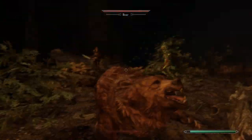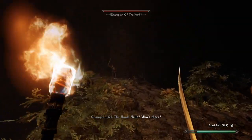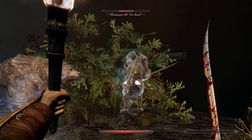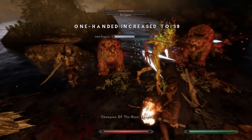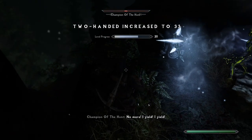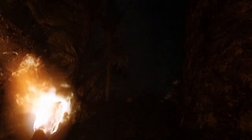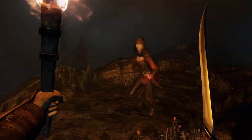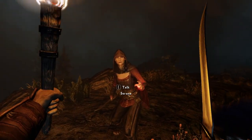So I went to take on the Champion of the Hunt — there was a bear, lots of enemies, and it was an absolute struggle. I got him down to barely any health multiple times but kept dying. After several attempts and some creative tactics, we finally defeated him. But right at the end, my follower Serena swooped in and stole the kill. How could you do this to me, Serena? It was my kill!